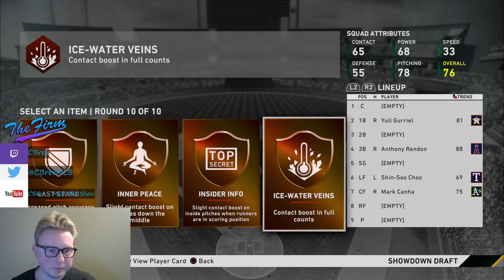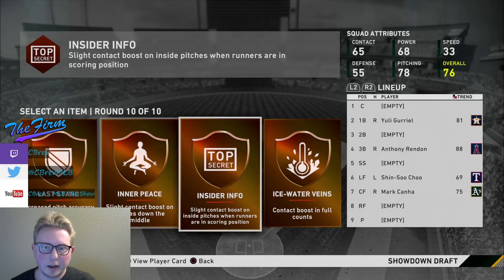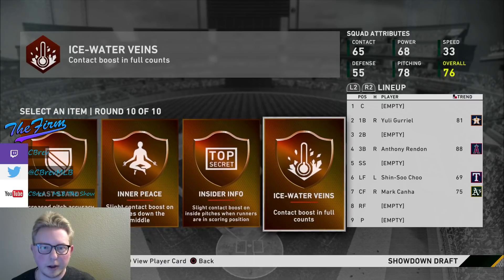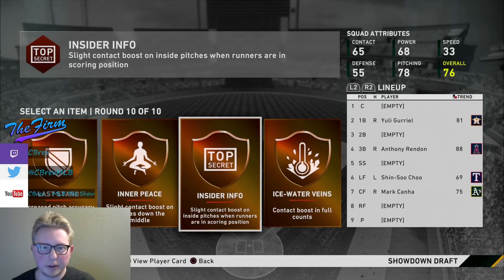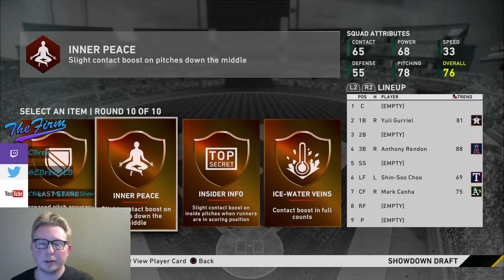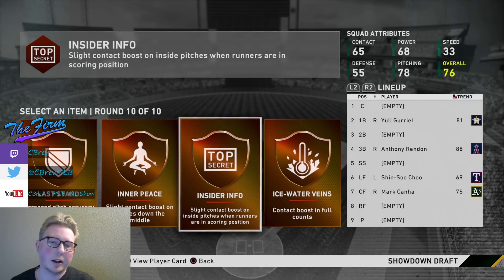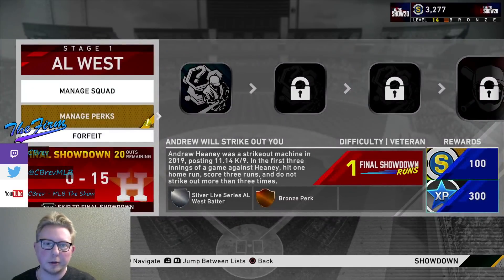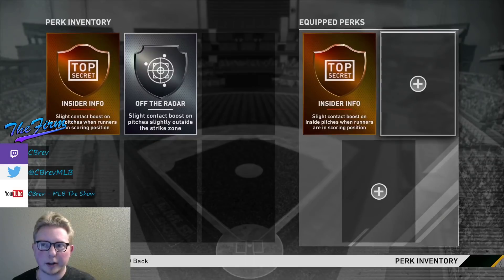For the bronze perk - we have contact boost in full counts, slight contact boost on inside pitches when runners are in scoring position, and slight contact boost on pitches down the middle. All of these perks actually suck; we low rolled on this. I think I'm going to go with insider info because I'll have runners in scoring position more than full counts. Inner piece is kind of pointless because if the pitch is down the middle, you should be hitting it anyway. Now make sure you do this important step: go to manage perks and equip them, because they're not automatically equipped.